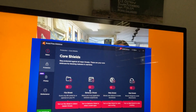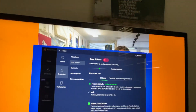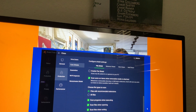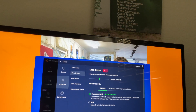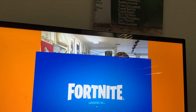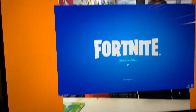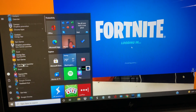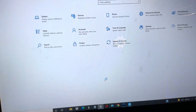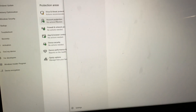Protection, Core Shields. Then you'll be logging in, you just have to wait. That's what you have to disable. If you don't have that, go to your settings, update and security, Windows Security, then virus and threat protection.